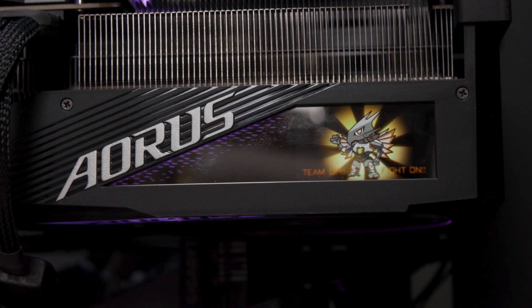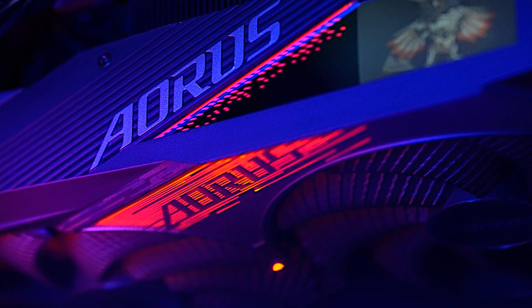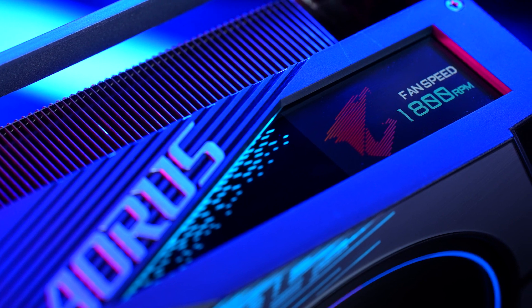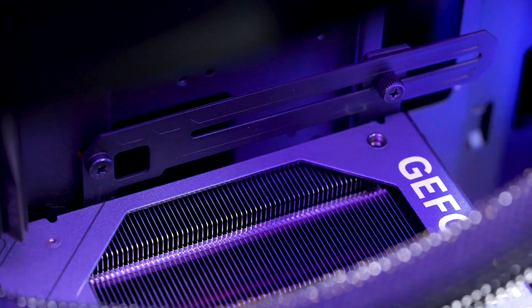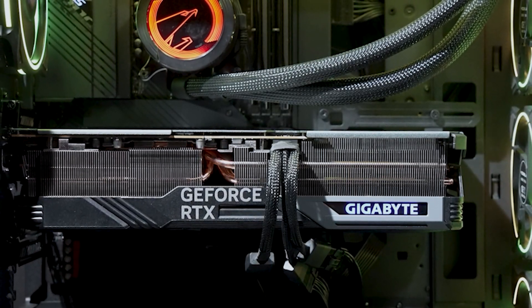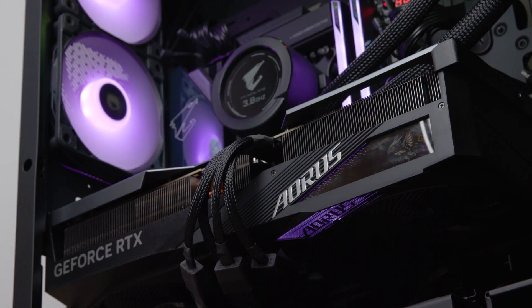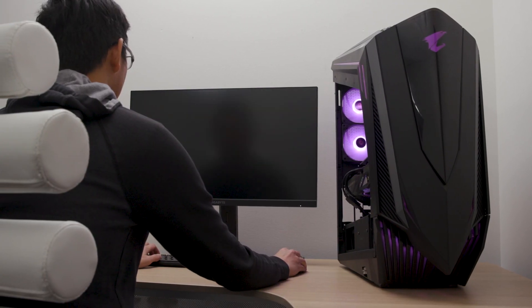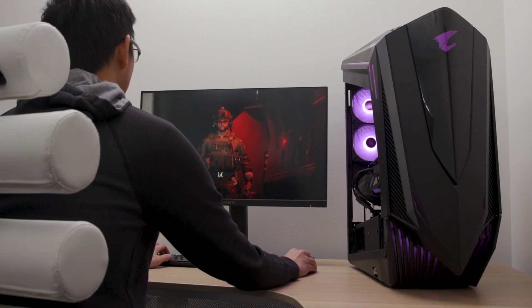With the RTX 40 series being a pretty beefy graphics card that requires a lot of space and power, it's important to make sure it's secure in your build, which is where the anti-sag bracket comes in. This bracket comes with each Gigabyte RTX 40 series air-cooled graphics card and is tailored to work optimally with them. Your graphics card is what makes your games look as good as they do, so if you want to play your games looking the best they can, it's important to invest in a card that can handle even the most demanding of games.